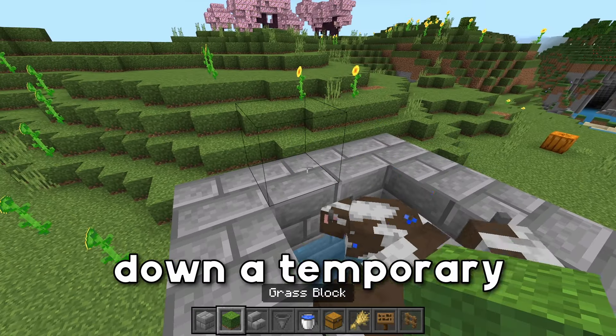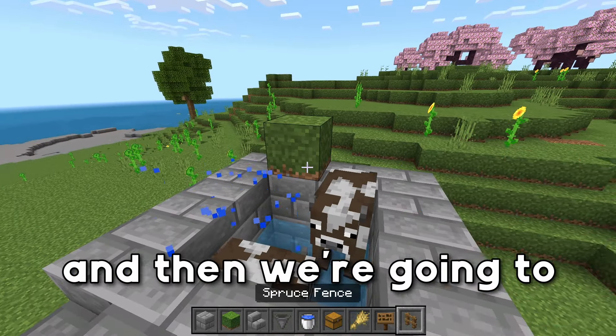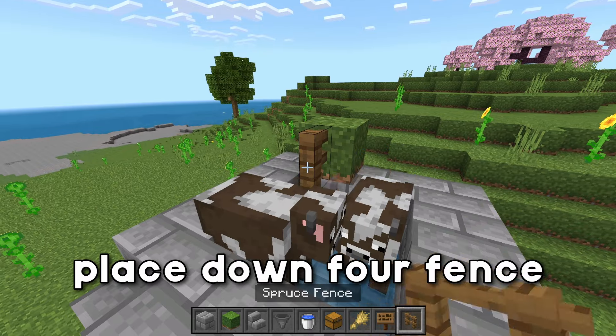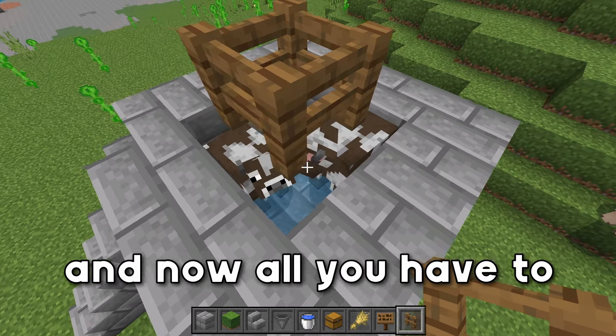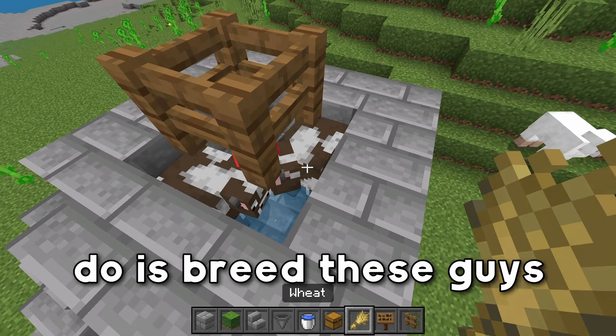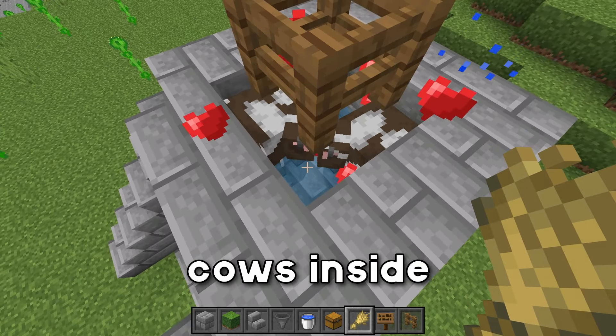But before we do that, we're going to place down a temporary block right here, and then we're going to grab our fence posts and place down four fence posts over top of the hole. You can now go ahead and break your temporary block.